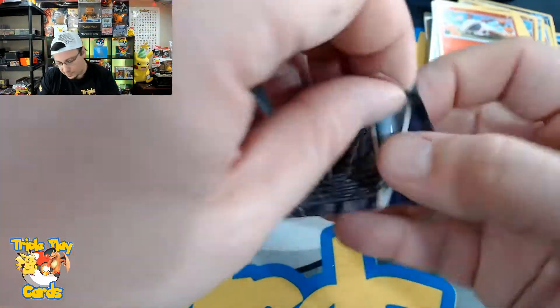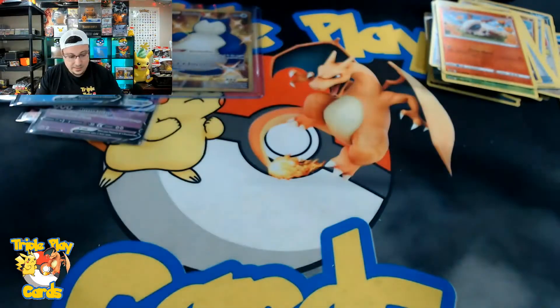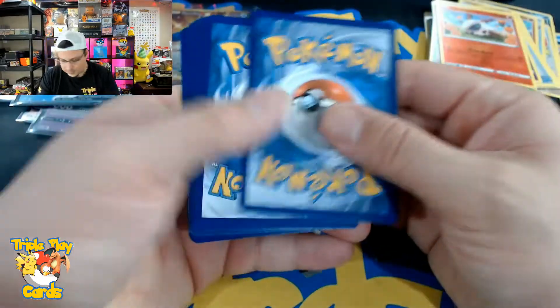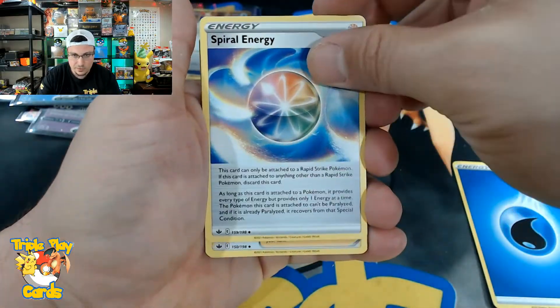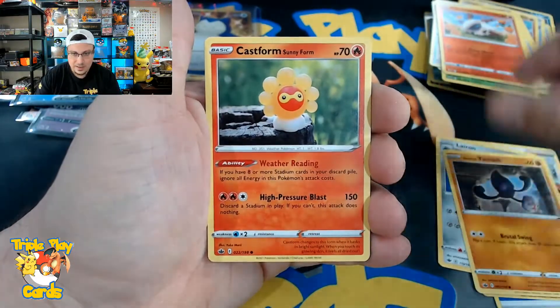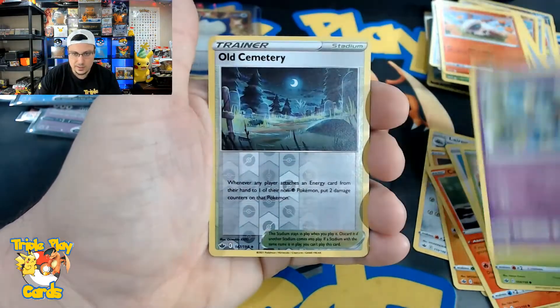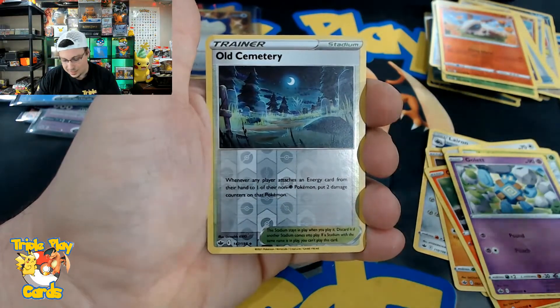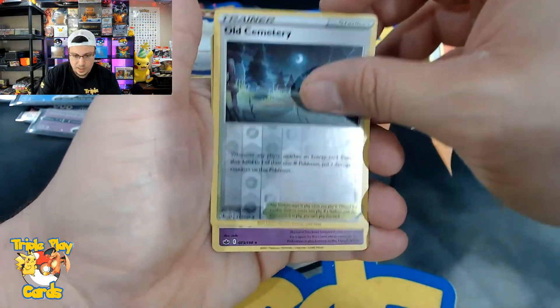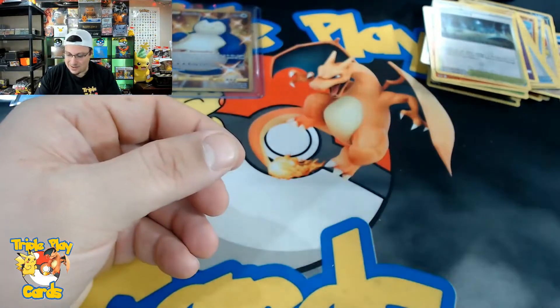Let's see if we can get something with some last pack magic. Water energy, Spiral Energy, Lairon, Yamask, Castform, Castform, Ledyba, Diglett, Old Cemetery reverse — come on, last pack magic — and a holographic Hatterene. There we go, that wraps it up!